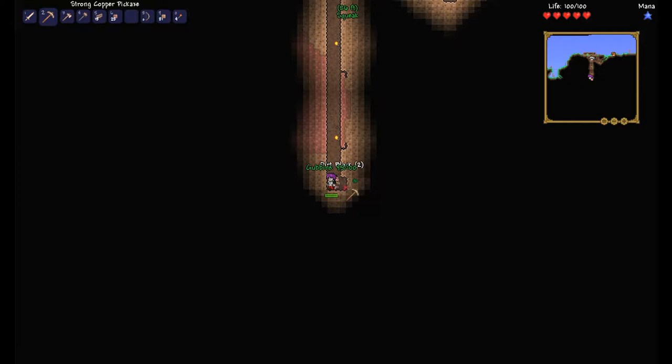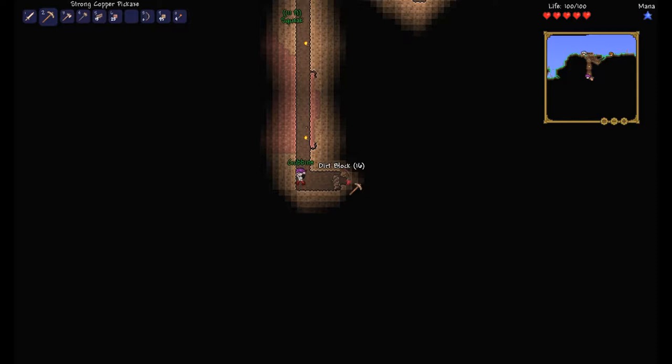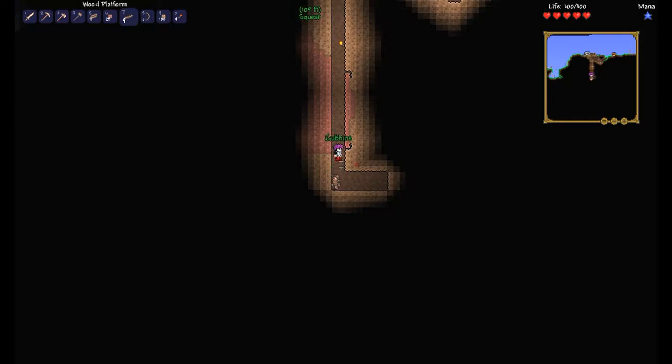How do you place these wooden platforms? Ooh, that's a falling star. Just click on the back wall. I'm doing that. Then you're doing it wrong — that's all I can tell you. I've definitely got it in my hand. Scroll. There we go.